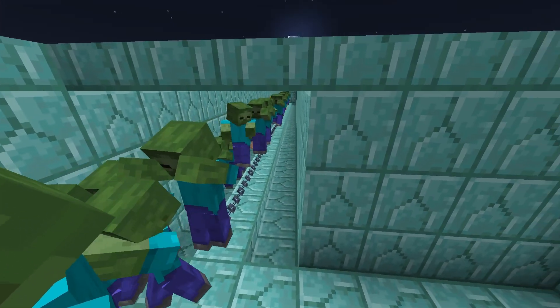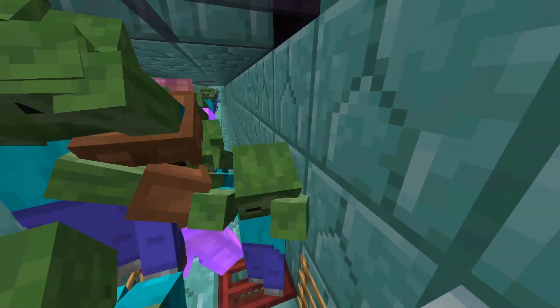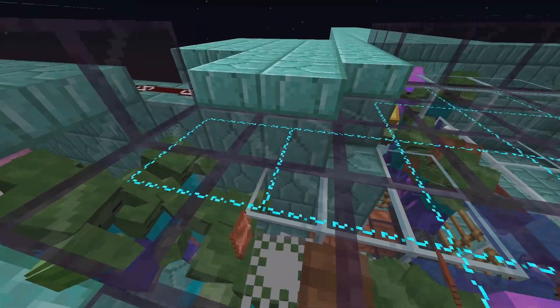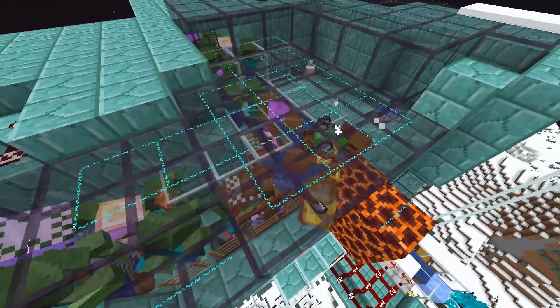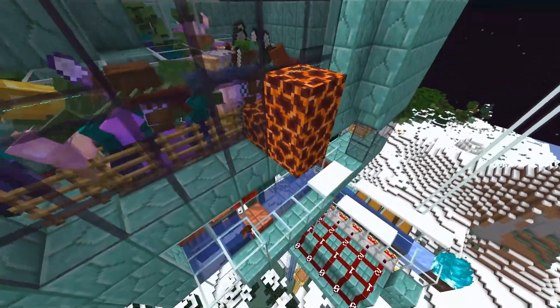To start the farm, you have to get a few zombies in, and then you just swing away. With time the farm will ramp up and you will get more and more reinforcements. The zombies will go into the water column in the middle and be converted to drowned, and then they are killed and they will drop copper. And this is a gorgeous sight — I could watch this all day, how the zombies come in.